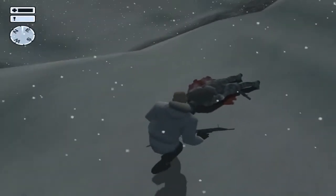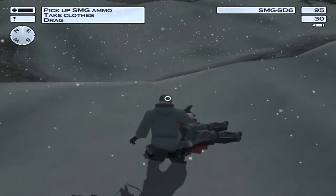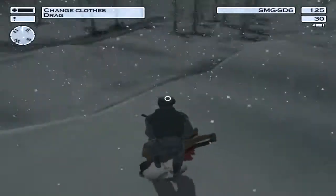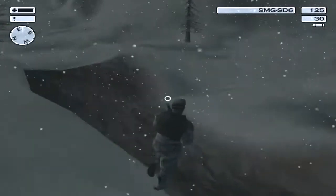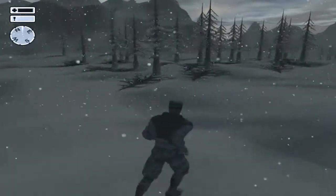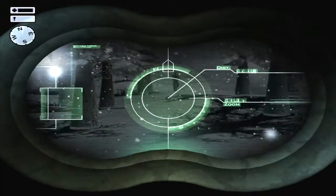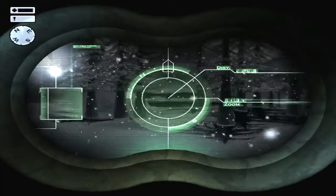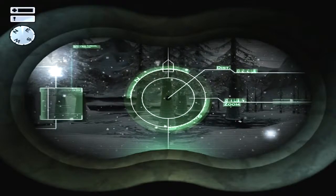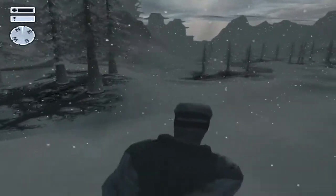We get ourselves the uniform of this poor fellow together with his submachine gun and clothes and then we move on. There are lots of snipers here in this section of the level, and without the uniform we would be shot by them. I'm checking because there are two soldiers patrolling back and forth and they meet each other.